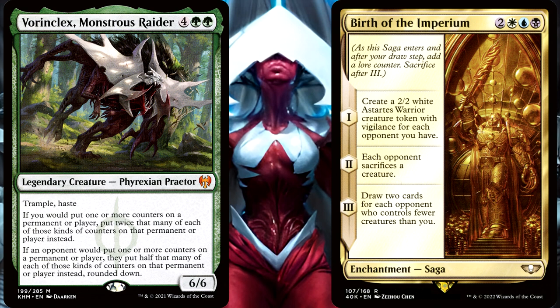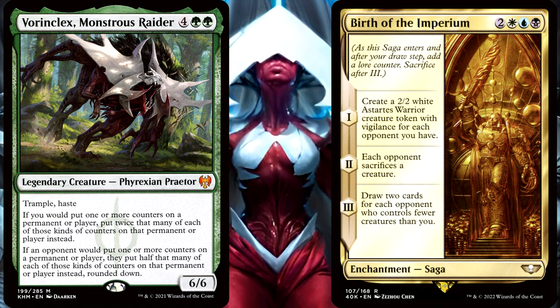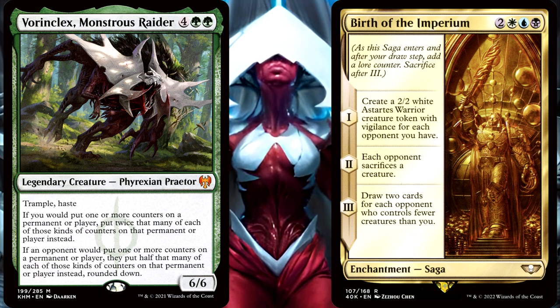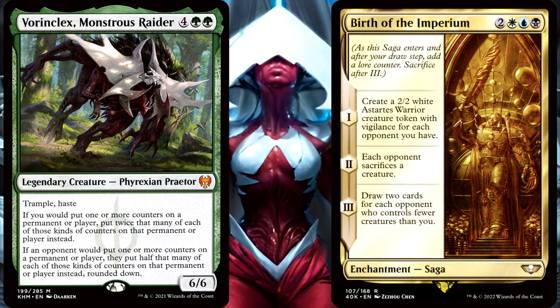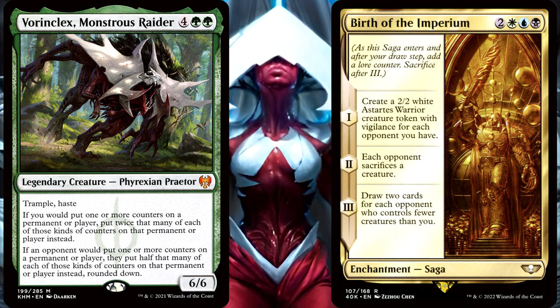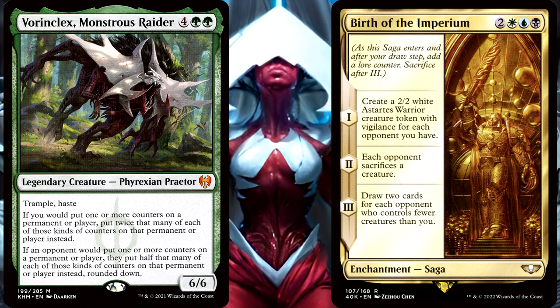So, here comes your first bonus question. If this were to happen, what determines the order of those triggered abilities on the stack? Will Chapter 1 have to resolve first? Or will it enter the stack first and therefore resolve after Chapter 2's triggered ability? Or is there some other way in which these resolving triggers will be determined? Please let me know down in the comments for that first bonus question.